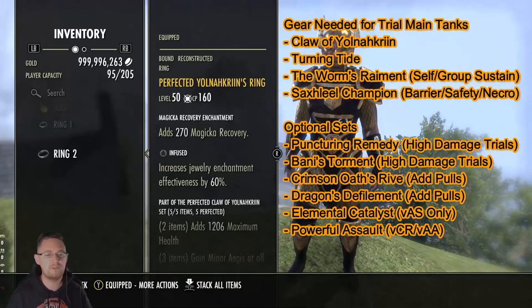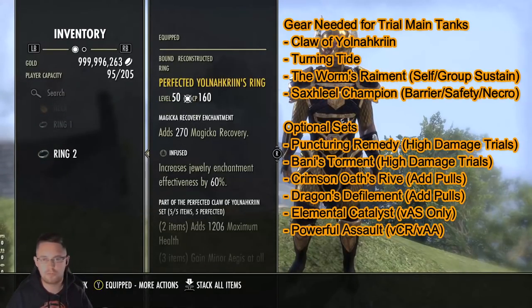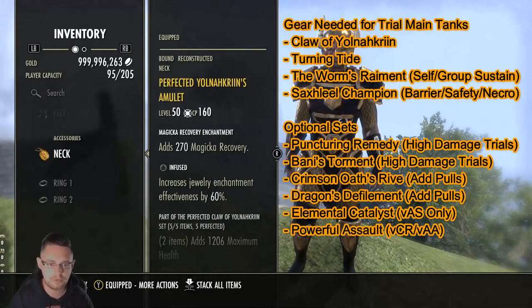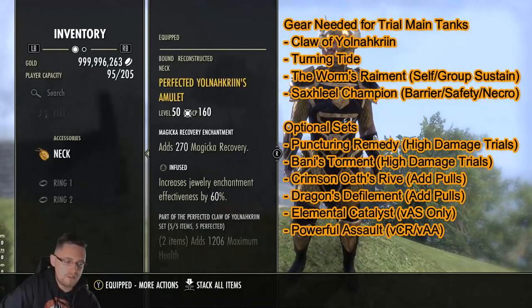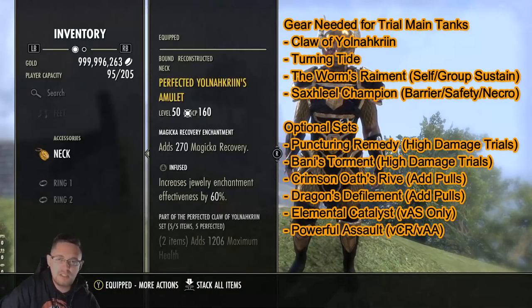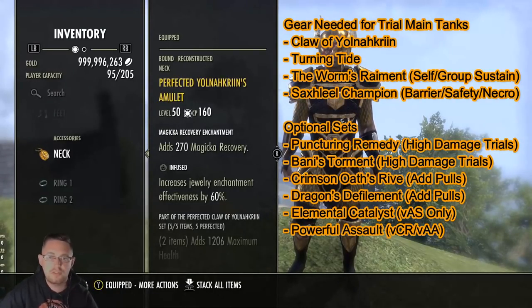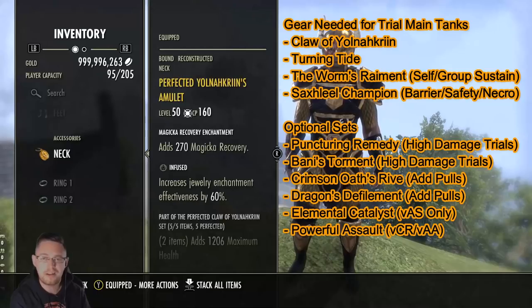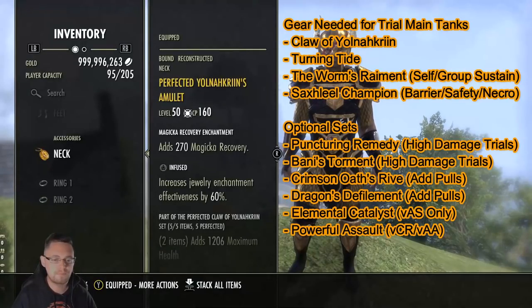You can go with Infused or Triune traits on jewellery - typically the best two options. Triune gives more max stats while Infused gives more sustain. I've got three Magicka Recovery enchants. You could also go with some cost reduction - one or maybe two cost reduction can be useful, but it hits diminishing returns quickly. Magicka Recovery ticks every two seconds and is better unless you're casting a skill every single second. You could also use stamina cost reduction if you're using many stamina skills, like the Stone Giant Stagger skill on Dragon Knight.